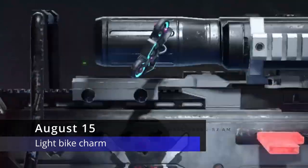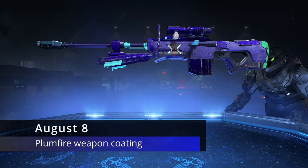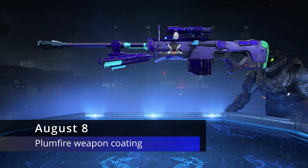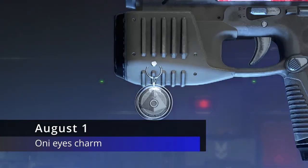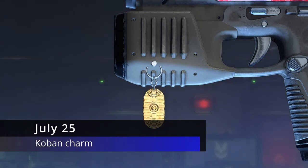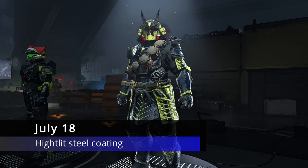On August 15th we had the Light Bike weapon charm. On August 8th we had the Plum Fire Sniper weapon coating, which was part of the Cyber Showdown event when it released. On August 1st we had the Oni weapon charm. On July 25th we had the Koban weapon charm.